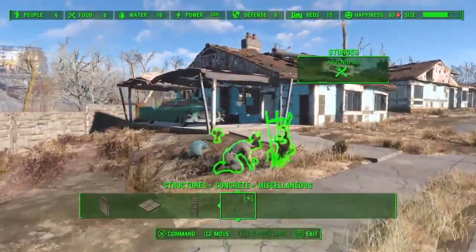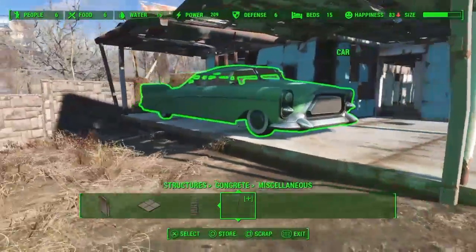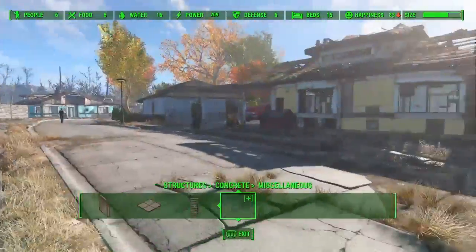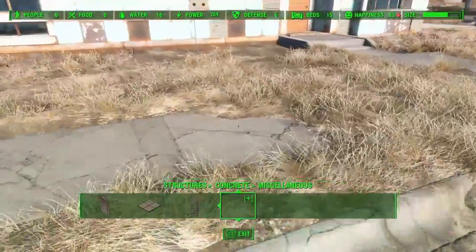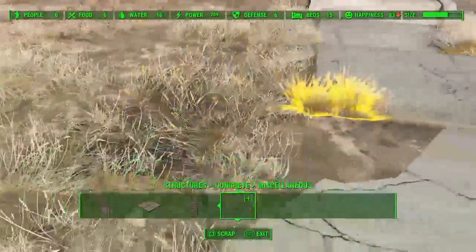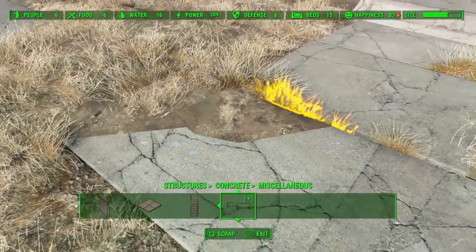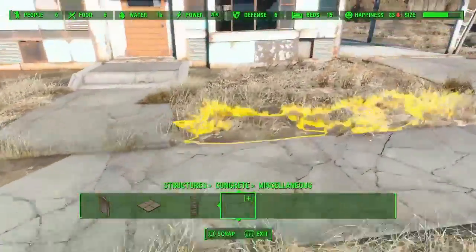A lot of the fence objects he adds don't snap together and he said it's a problem with the scripts — he can't get them due to the restrictions put on PS4. Here's the scrapping mod — you can scrap a lot, but there are some things you cannot scrap, so save before you start scrapping. I scrapped all the grass off the top thinking it would scrap the dirt under it but it didn't. Sometimes it does though, so it's kind of unpredictable.